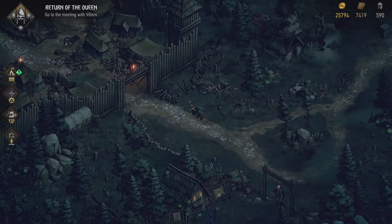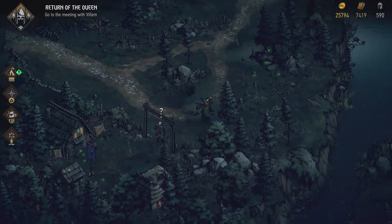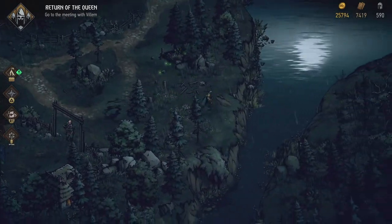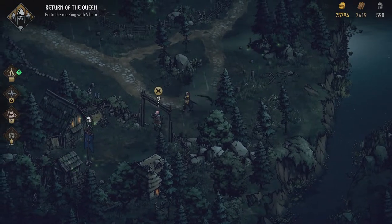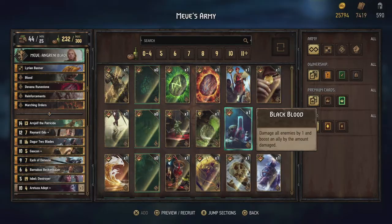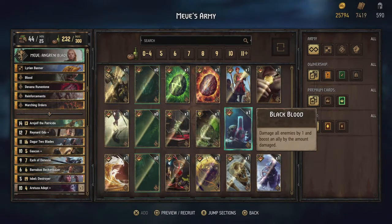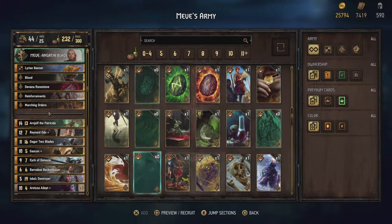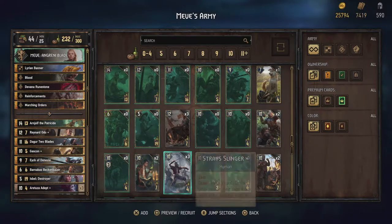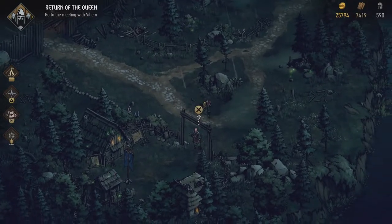Hey, what's up everybody, my name is Trophynet the Babbling Belgian, and welcome back to Thronebreaker: The Witcher Tales. We're still in Rivia, liberating the land piece by piece. I kind of forgot in the last episode we got the Black Blood card — it damages all enemies by one and boosts an ally by the amount damaged. Cool, but not something I'm gonna use. I'm happy with the deck as it is.